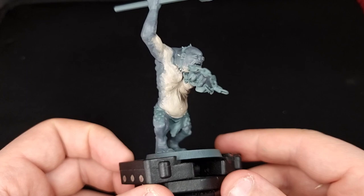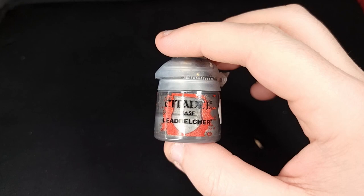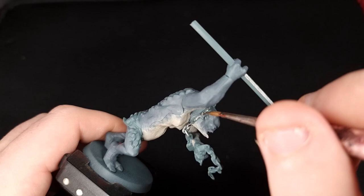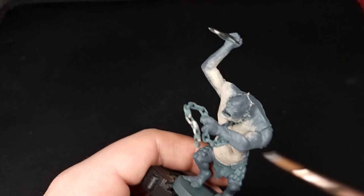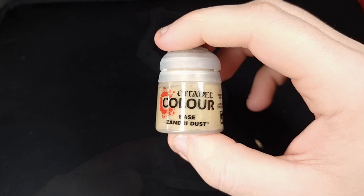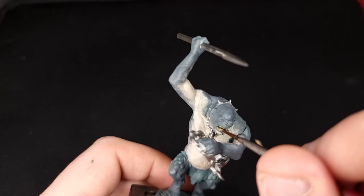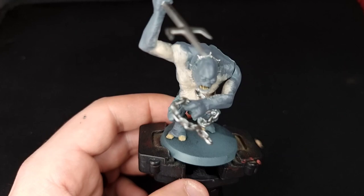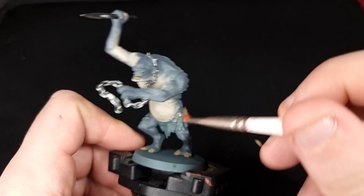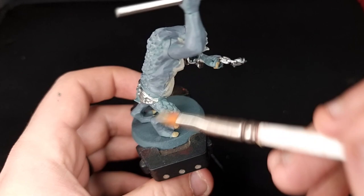Once all the flesh areas are done we can start painting in the other details, which are actually the quickest part. First, use Lead Belcher to paint all the metallic areas — the entire spear or hammer, his collar around his neck, the chain he's holding, and the little armour panels on his pants. Next, use Zandri Dust to paint his toenails, fingernails, and teeth. Then use Administratum Grey for a very fine dry brush over all the raised areas on his back and face.